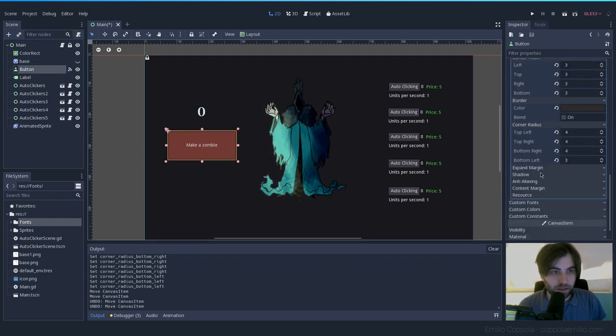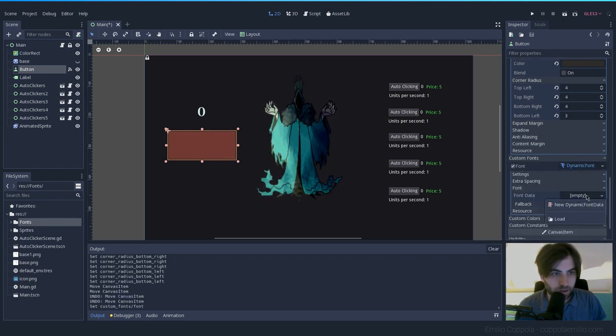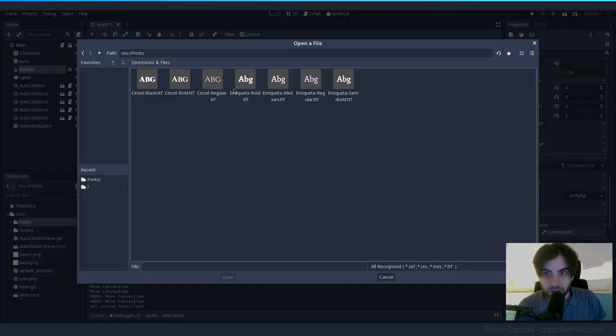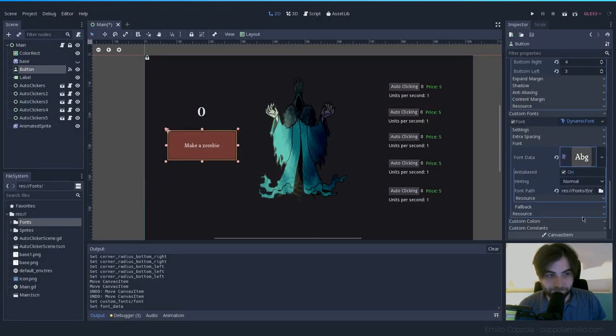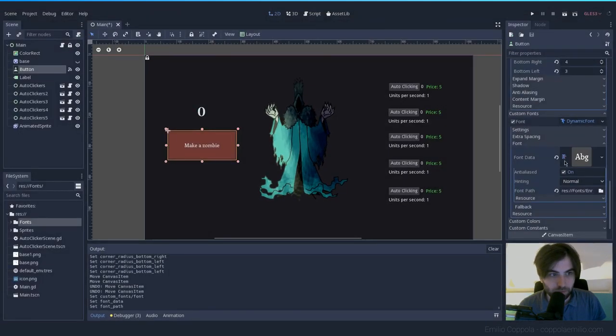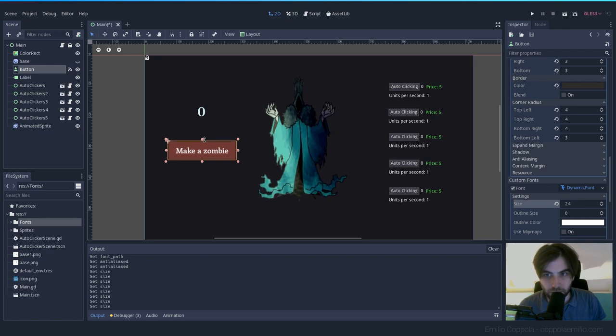Custom Font, new DynamicFont. Let's select it and go with the regular Enriqueta font. Maybe bold. Let's change the size. This is starting to look better.